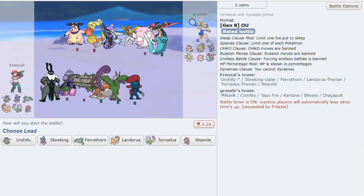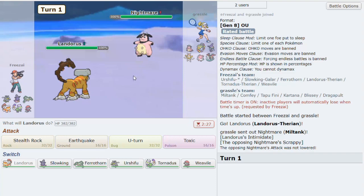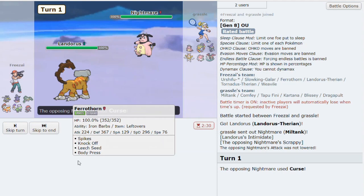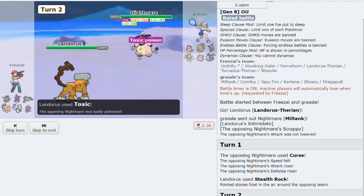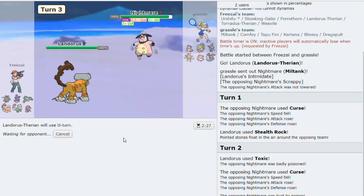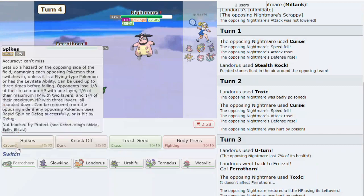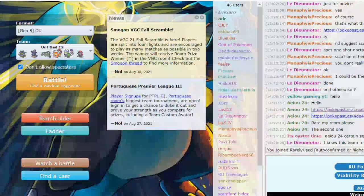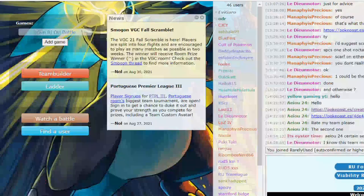We get another game - a random team with double fairy, double normal. We can lead Lando since it matches up versus everything except Tapu Fini. We have Scrappy Miltank - we can get Stealth Rock up. In low ladder, always get your hazards up. This might be Heal Bell, so we can Toxic and U-turn, maybe into Urshifu or Ferrothorn. He uses Toxic. He forfeits. Don't panic when you see a random sweeper on low ladder - the reason these Pokemon aren't OU is because they're not strong enough.